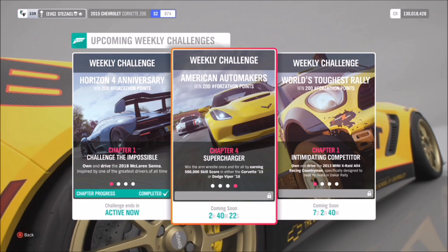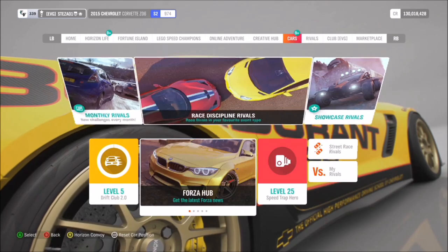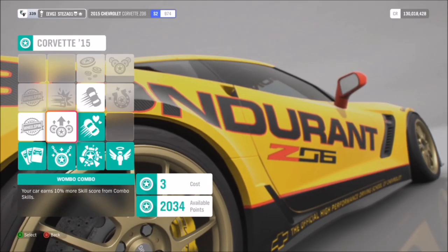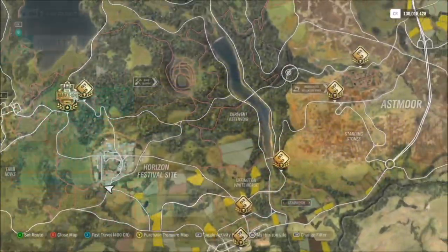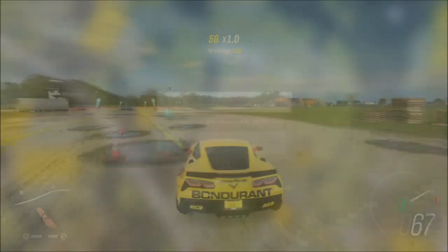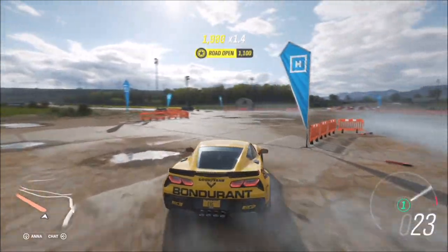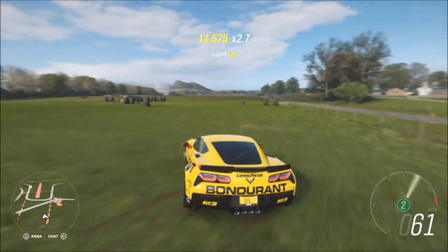The last challenge might take a little longer, but it just wants you to earn 500,000 skill points in either of the two cars. You don't have to get it all in one go - you can do it across the period of a week. I definitely recommend buying out some of the perks if you have enough points, as it will definitely help you along. Then I recommend going over to the greened out airstrip as there is tons of stuff to smash and it's very quick and easy to get points there.